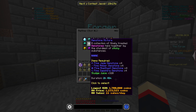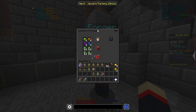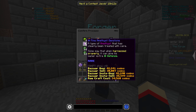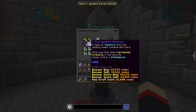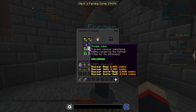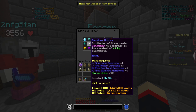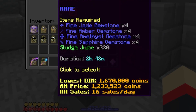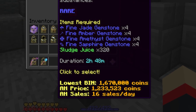The first item that I use to make profit in the forge is the gemstone mixture. You can make the gemstone mixture by using four fine jade, four fine amber, four fine amethyst, and four fine sapphire gemstones. You also need 320 sludge juice — even though it only shows 256 sludge juice here, you actually need 320 of them. For me, it takes two hours and 48 minutes to make one gemstone mixture, but it might be a little bit longer if you don't have the forge perk selected on your heart of the mountain tree.